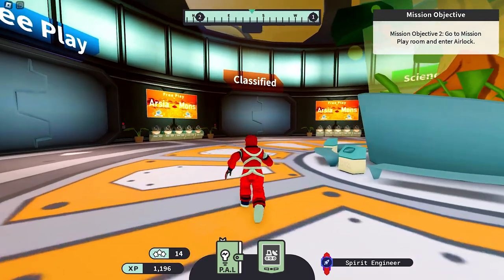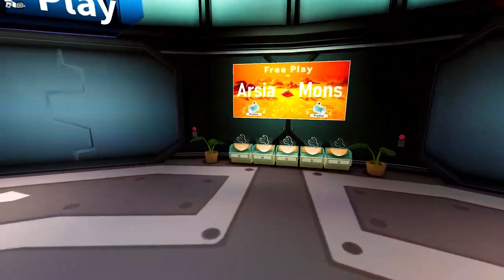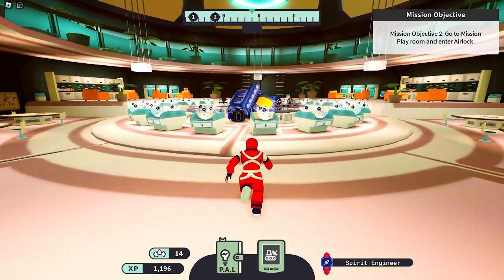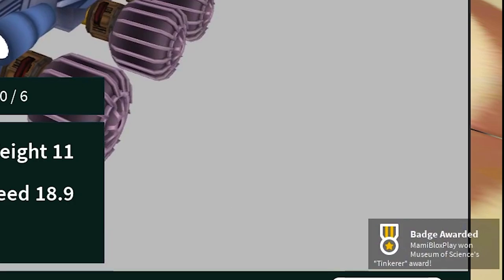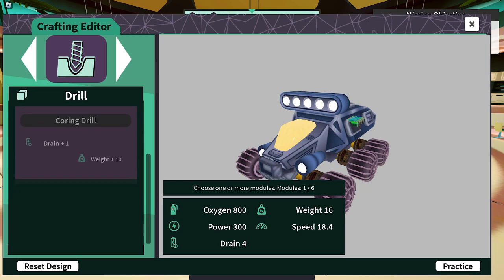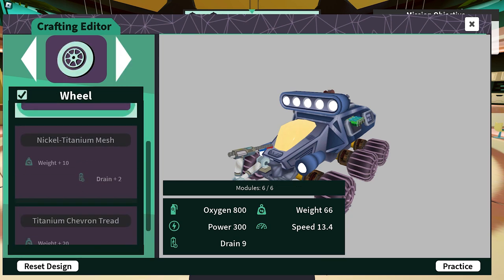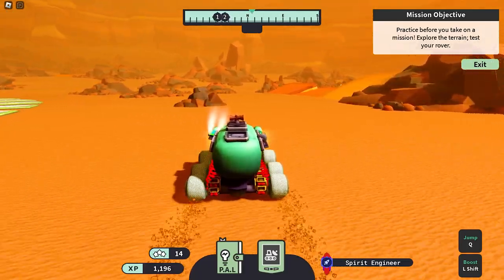For the last two badges, we will need to do something different. Let's go here to the classified entrance. This will give you the next task, which is for the free play. Let's head over there now. Click to craft and you will get the 11th badge. Now let's customize a bit, then click practice to try out our rover. Once you teleport to Arceamons, you will get the 12th badge.